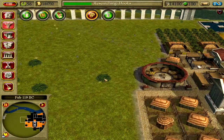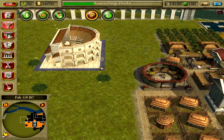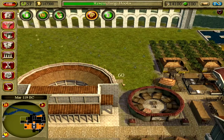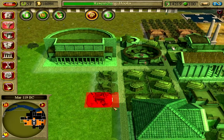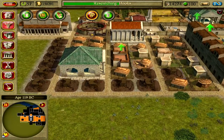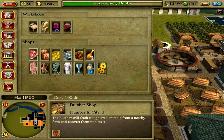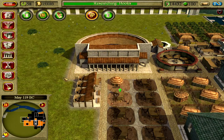Maybe a circus soon to get the entertainment rating all the way up — or a theater first, yeah a theater. This theater will be able to stage dramatic plays once we've built an actor's school. Let's get a theater in here. We also need another row of shops out here.